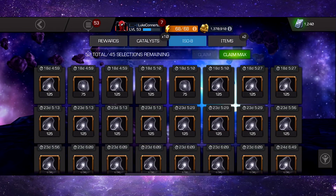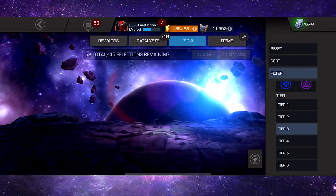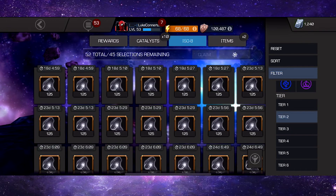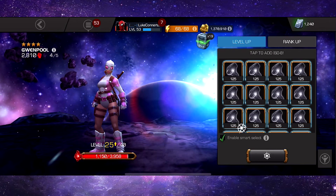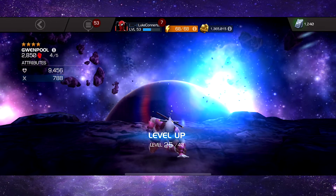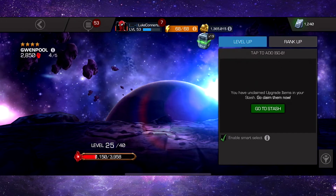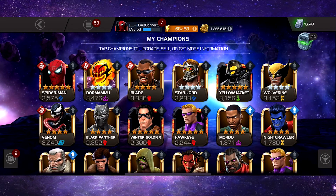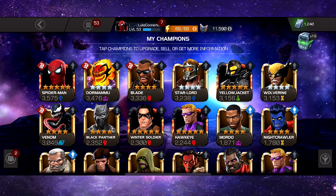Now we've only got tier 2 really. We're not gonna have enough — I'm not even gonna bother applying anymore. That's a rip. So Star-Lord is now number four on my roster. We've got Stark Spidey, Dormammu, Blade, and Star-Lord.